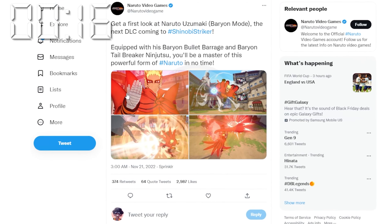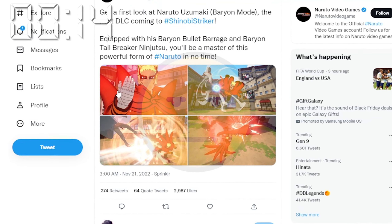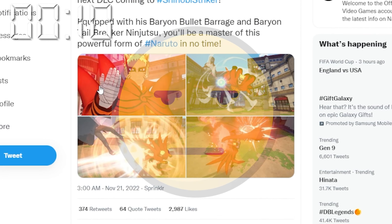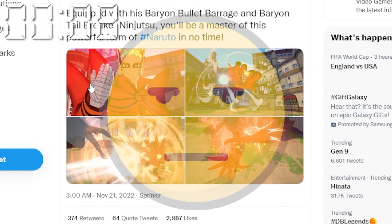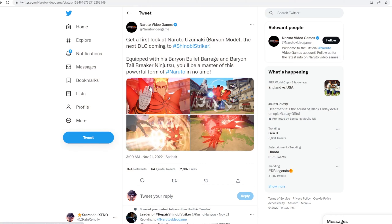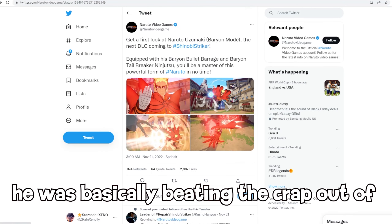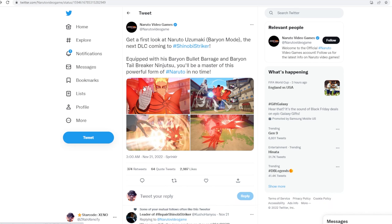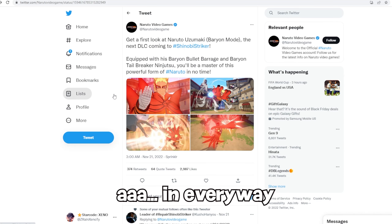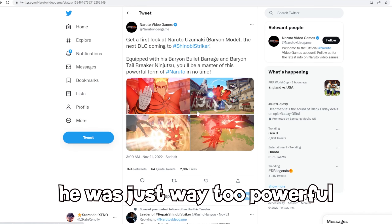Baryon Mode is a form from Boruto — only in the Boruto anime — that Naruto himself transforms into. Basically, he fused the cells of Kurama to get this new form. And once he used Baryon Mode, Kurama dies. He was basically beating the crap out of Ishiki. He gave him a huge power boost — he was leagues above Ishiki in every way, just way too powerful.